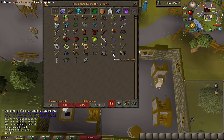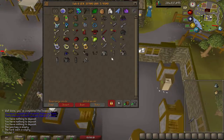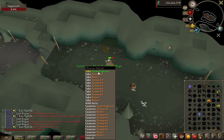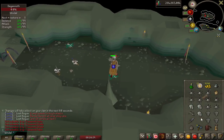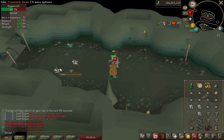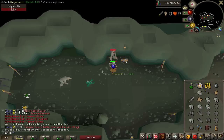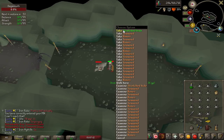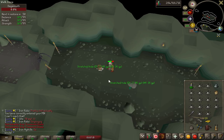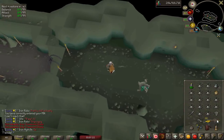We can now start working on these dagannoth sets. We do need spine chaps because I ended up using these for a master clue. Need to grab the gloves, boots, and helmet for each set now. Picking up the spine gloves first. I keep getting stretched hides — these are a one in 64 for each one and I've had four of them. I need the circular and normal Dagannoth hides, which are meant to be common. Picking up the spine boots, just need that circular hide now. That is my fifth stretched hide in a row.